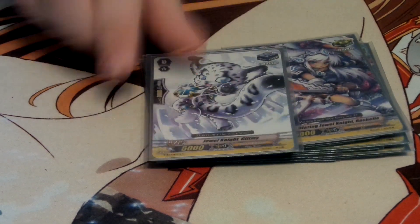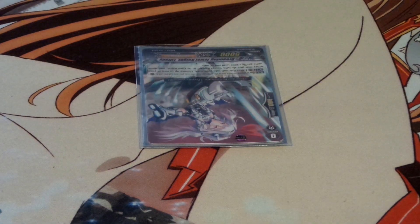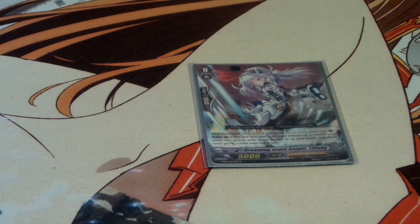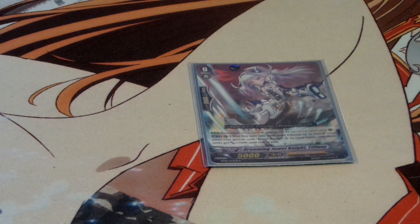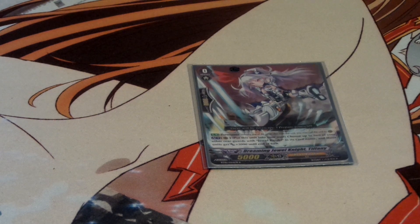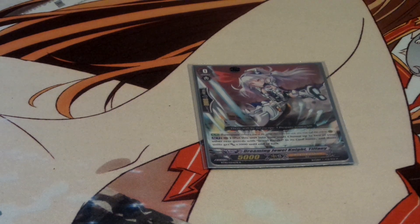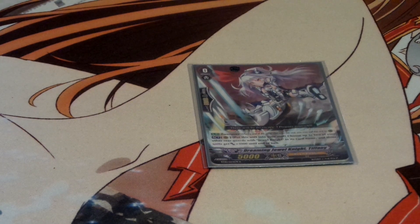And these are just criticals and stand triggers. My starter is Dreamy Jewel Knight Tiffany. I think she's pretty good — you can move her in the soul and give up to two units 3,000 power. It's really good because you use it behind Vanguard until you can grab a Toy Pugle through drawing, because you can't call it with any of your abilities — that's the only bad thing about Toy Pugle. But it can make columns — like with Ashley, if you have an Ashley and a 7k, you're ready to force a 21k column, which forces a lot of guarding from Vanguard. We're just leaving the crossride meta, so it's a pretty good card.